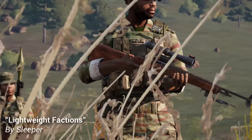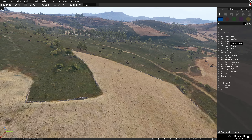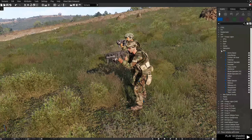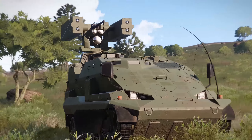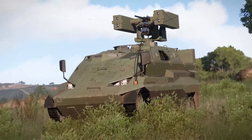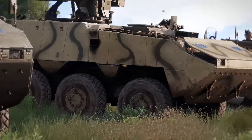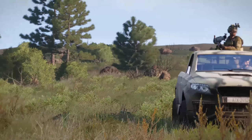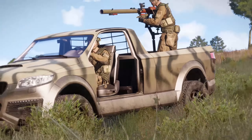At number 9 is Lightweight Factions by Sleeper. This is a huge collection of both new and familiar factions using base game assets — amazing because I want more factions to go up against. It allows for a massive amount of renewed possibilities for mission makers without relying on new dependencies. It's fun killing CSAT, FIA, and AAF, but sometimes you want something else. Lightweight Factions gives you over 20 new factions to play as or hunt down, including the French Foreign Legion, Israeli Defense Forces, Horizon Defense Forces, and Altus Armed Forces.